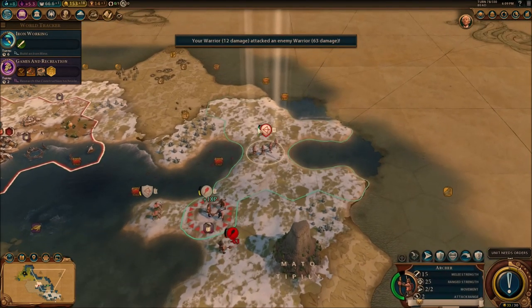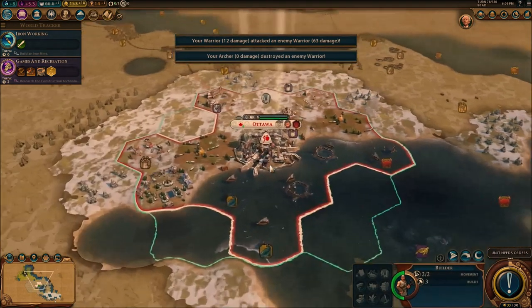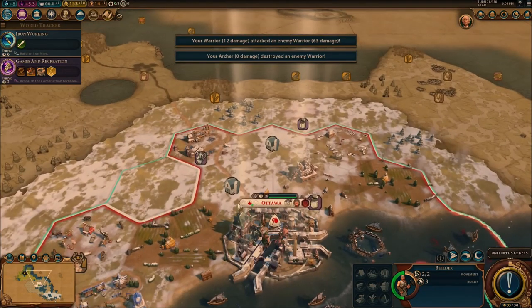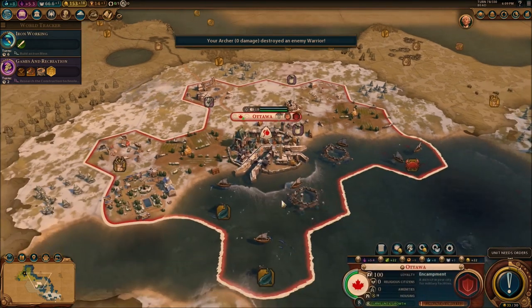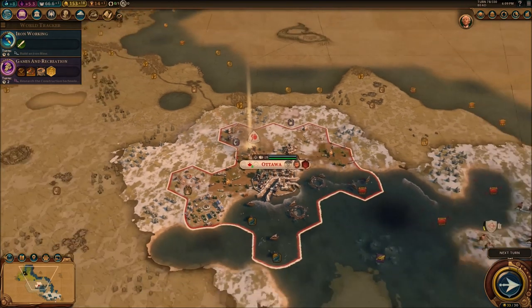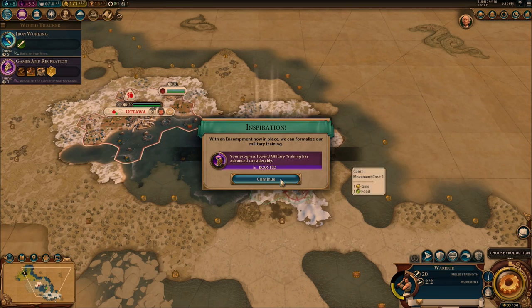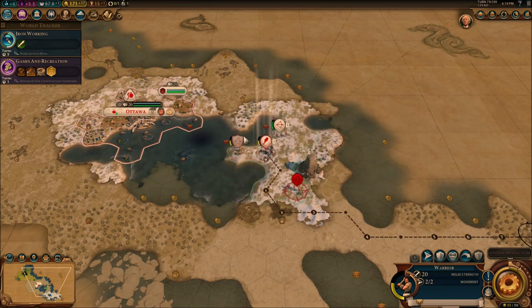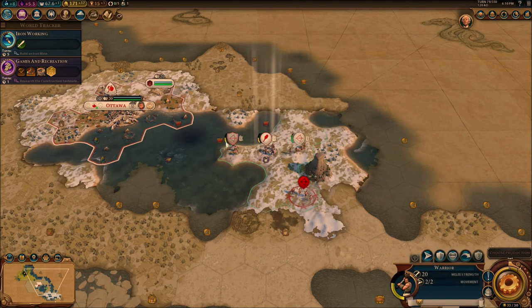Let me just attack them — there we go. Do I need housing? I need way more housing, so I'm just going to create farms. I need more housing for my city. It's really growing nicely, but it's growing too quickly because I don't have any other cities. Only one city — it's just not enough.